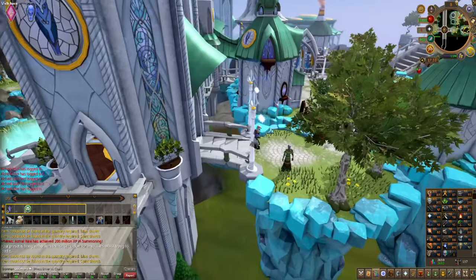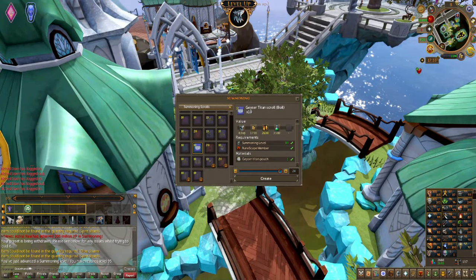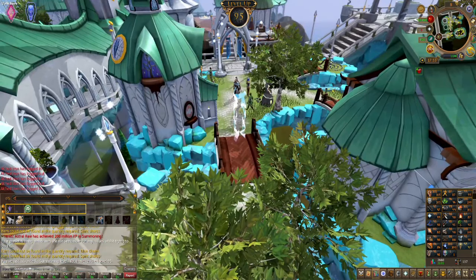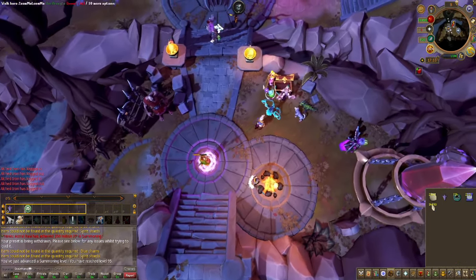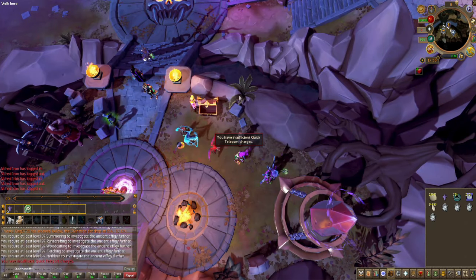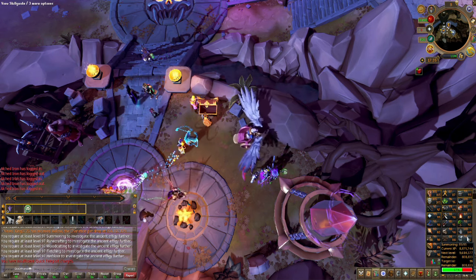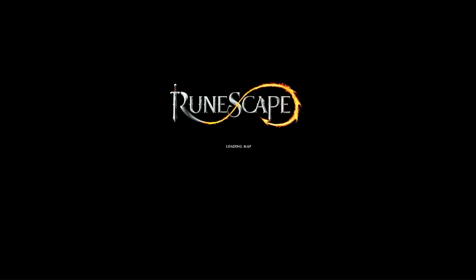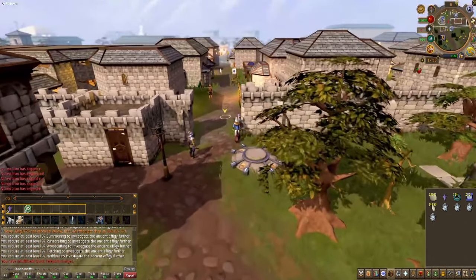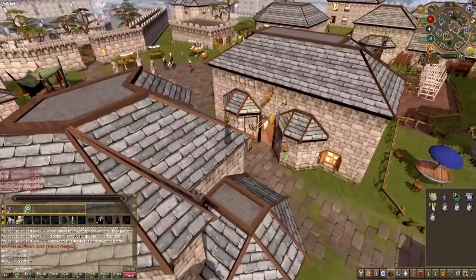Hopefully soon we are done. There is 95 summoning — I can now do Sated Effigies, and I think I may have one. I've got several of these effigies, and I think it might just be best to use them or take them to the Varok Museum to get some XP lamps to use in summoning. Effigies were changed quite a while ago so that the more you have, the less you get. I think I should just stop hoarding these and go get something for them.